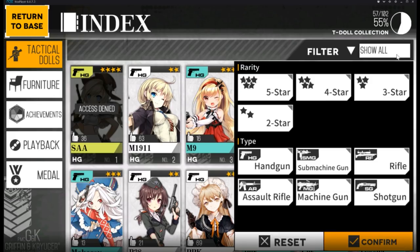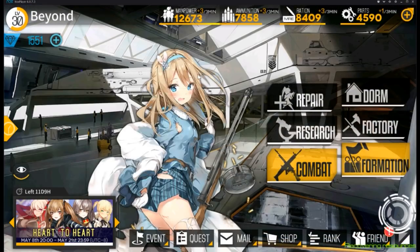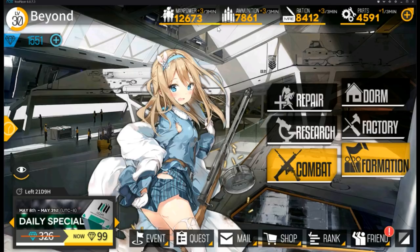T-Dolls have different varieties from 2 to 5 star, and different types of guns: handguns, submachine guns, rifles, assault rifles, machine guns, and later on shotguns. As your story progresses, you'll need to use resources.